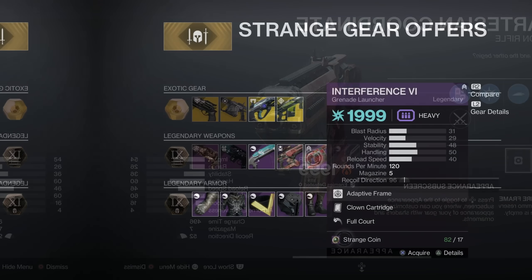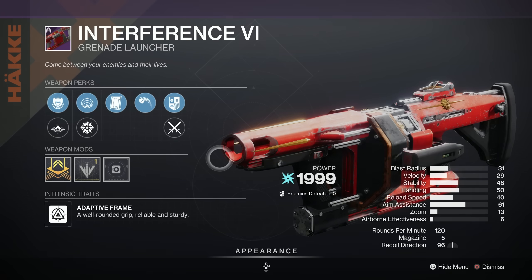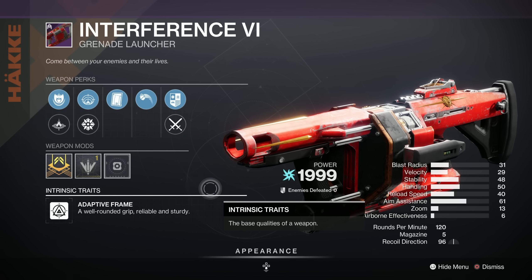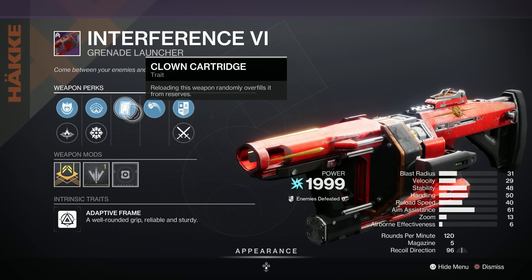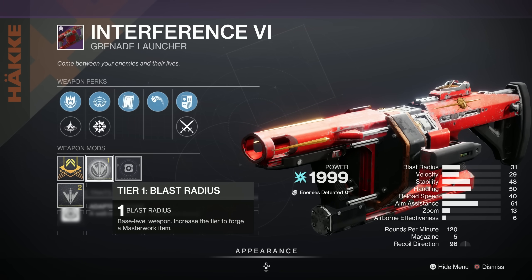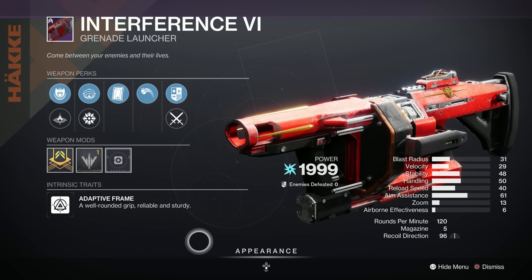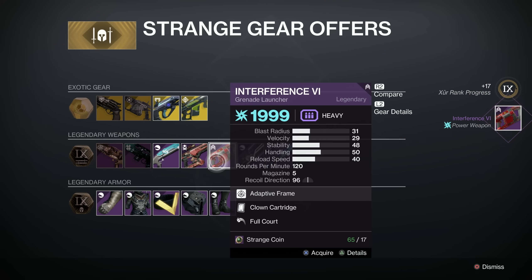But do not despair, folks, because this week we have a god roll tucked away in our legendary weapons. It's the Interference VI Grenade Launcher — Arc, Adaptive Frame. Grenade Launchers are completely awesome in Revenant, so you really should pick this one up. We've got Full Court, Clown Cartridge, Spike Grenades or Proximity Grenades, and a choice between Linear Compensator and Polygonal Rifling, with a Blast Radius Masterwork. That is excellent — a god roll, ladies and gentlemen. Make sure you pick that one up. I'm buying one myself — there's the proof.